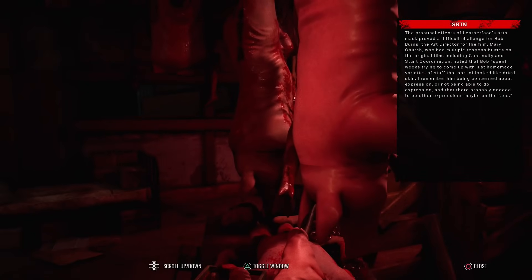Skin: the practical effects of Leatherface's skin mask proved a difficult challenge for Bob Burns, the art director. Mary Church, who had multiple responsibilities on the original film including continuity and stunt coordination, noted that Bob spent weeks trying to come up with just homemade varieties of stuff that sort of looked like dried skin. She remembered him being concerned about expression - or not being able to do expression - and that there probably needed to be other expressions maybe on the face.